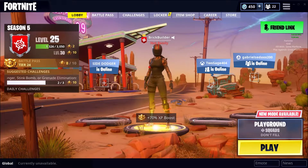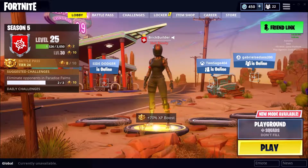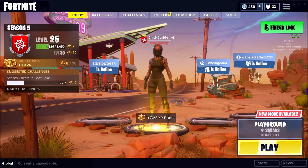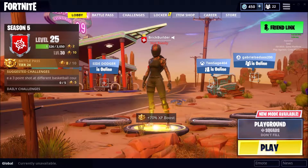Epic Games has added back Playground Squads mode. Essentially, Playground mode was like the greatest thing to ever come to Fortnite for a lot of players and they absolutely loved it, but it did get removed for a short period of time. It is now back with a lot of improvements — you can now choose teams and all this other really cool stuff. If you guys want to check it out, go on your own Fortnite and check that out.